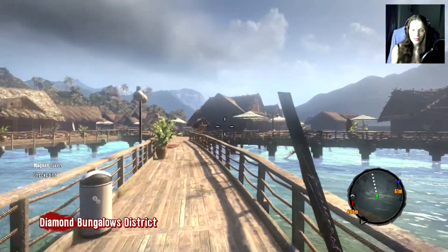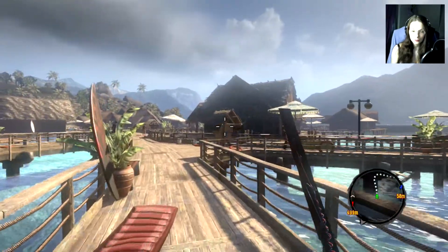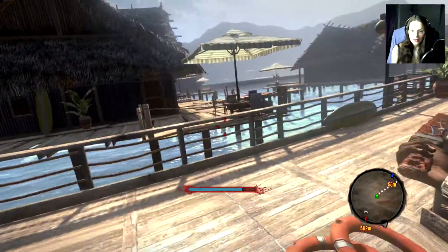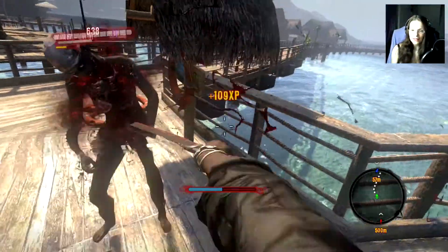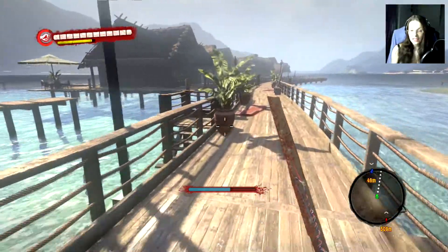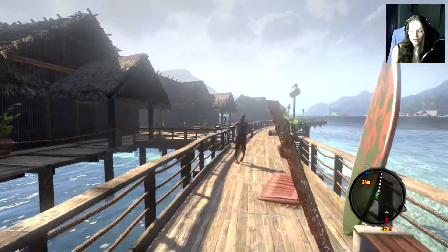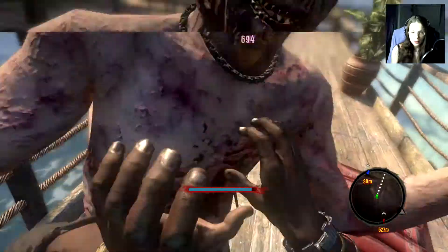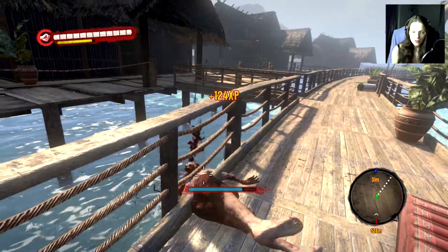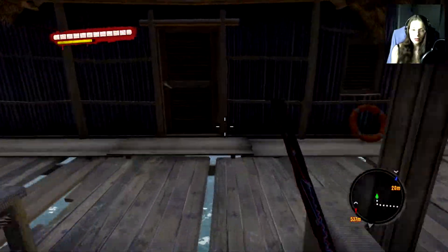Let's see what we can find in the other houses — diamond bungalows district. We were here before because, as far as I remember, that's the place where Sweetie is around. But we weren't at those bungalows here. Come on, I hit you! Let's check the bungalows.